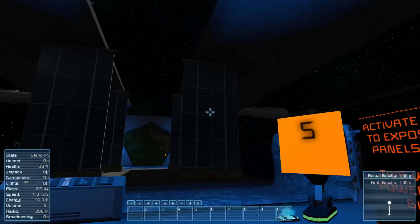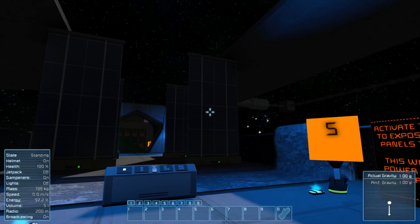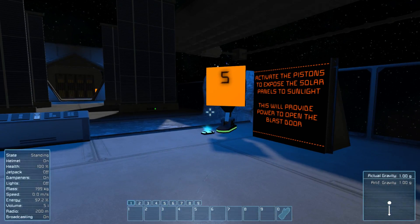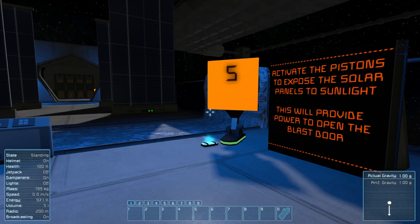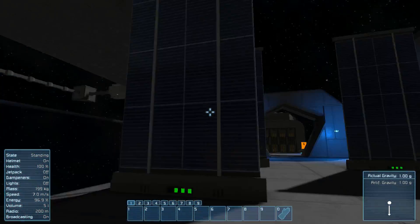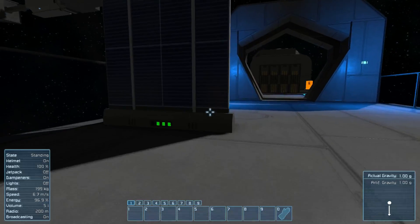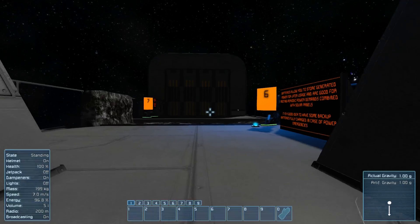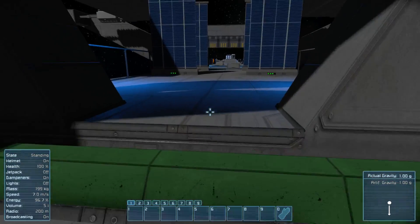Oh, it's opening them — cool. Activate the pistons to expose the solar panels to light. You will provide power to open the blast doors. So there's your lights — they're not quite angled, so you probably won't get four lights. And it opened the blast door.